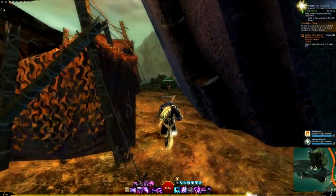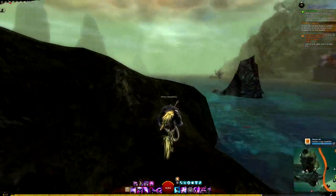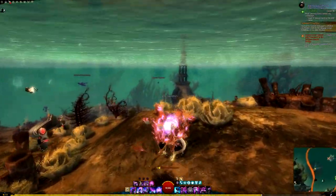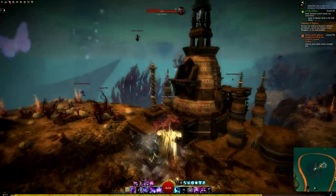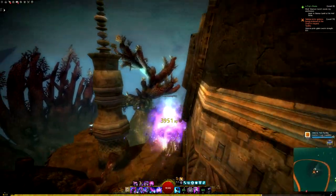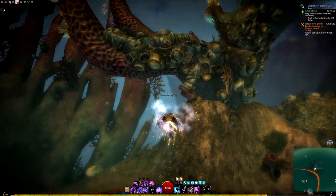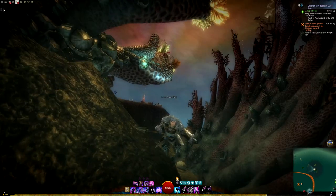This is where the Order of Whispers meta event starts. Lots of things to collect here real quick. I think we basically only have one more thing to get. So another Inquest lab — I just don't know what I think about the Inquest. They're kind of active up near the Pyrite Peninsula as well, which is fine. We get some good lore out of their meddling. But I want Orr to feel as dangerous as possible because it should be. And well, there you have it — that is 100% map completion for Malchor's Leap.